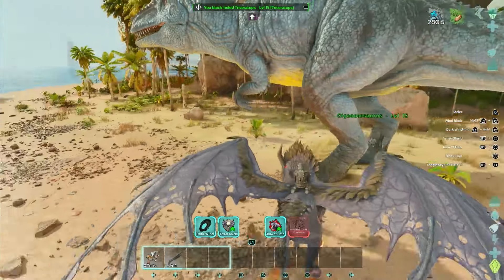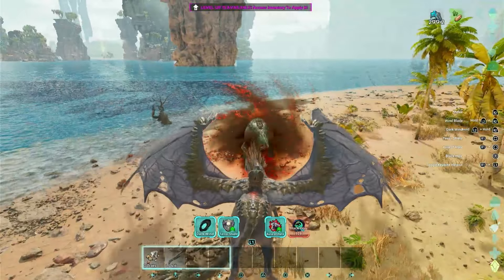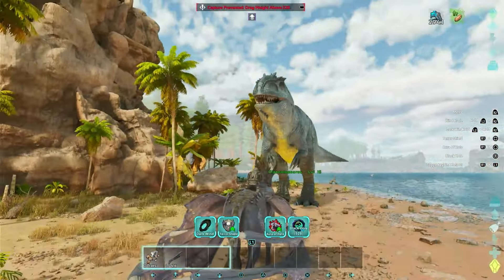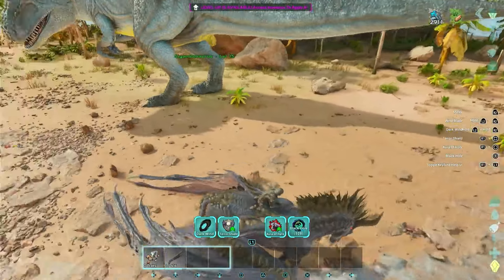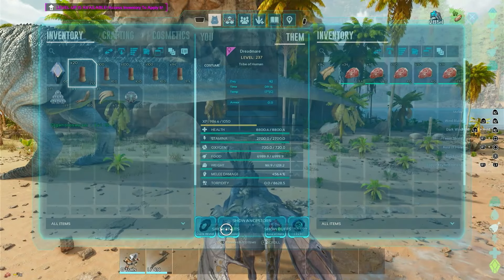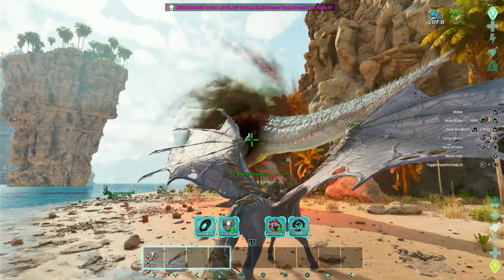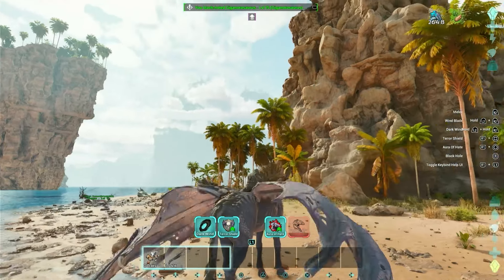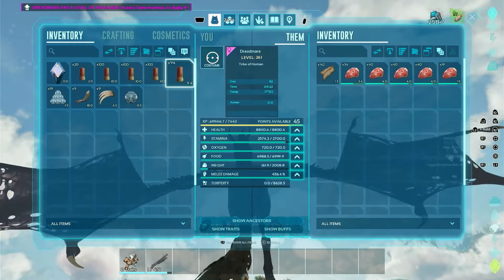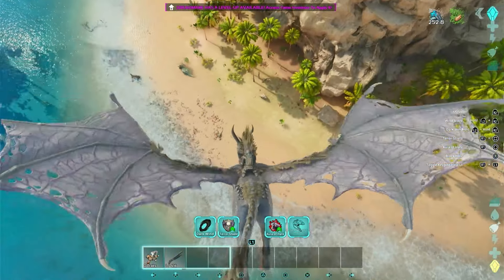Drag weight at 528 — after upgrading weight to 1231 it knocked the Trike. The Giga is probably around a thousand weight. After pushing weight to a thousand, yes I can cryo the Giga. So this thing could theoretically be a mobile cryopod, though I'm pretty sure it can only cryo one thing at a time.